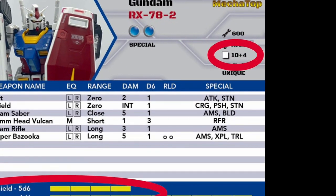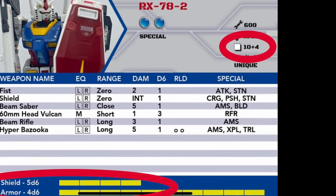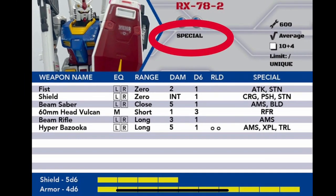Structure points and armor determine how much damage a unit can sustain and how many dice it rolls when defending against an attack, respectively. Finally, any special traits or abilities of the Mecca are also listed.